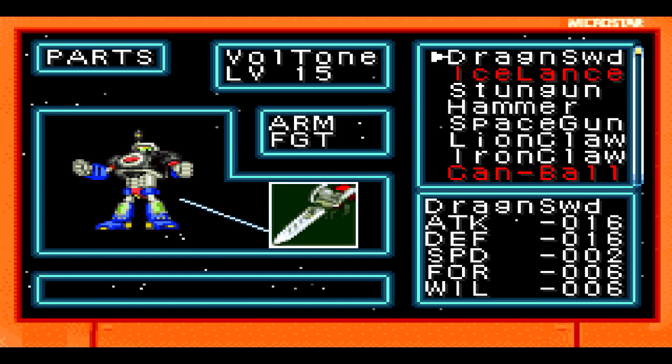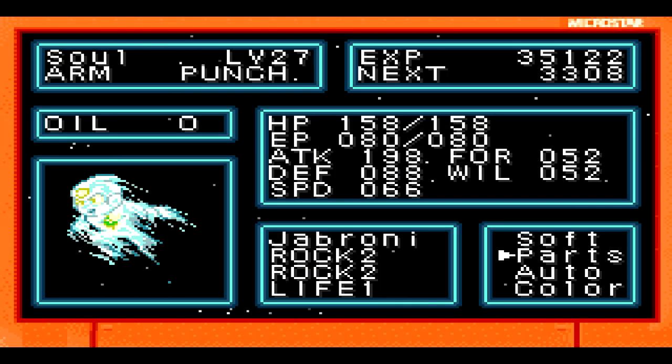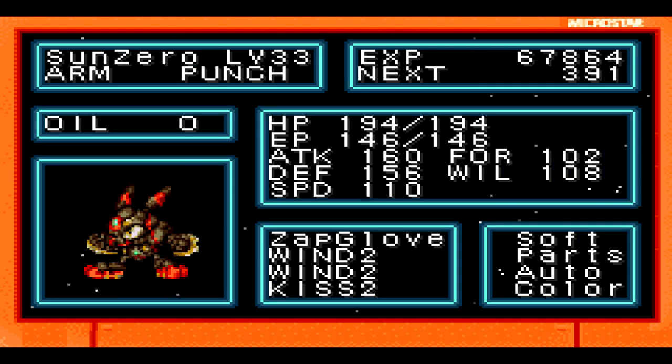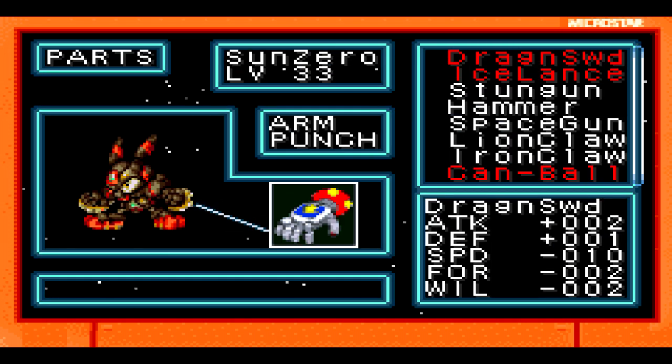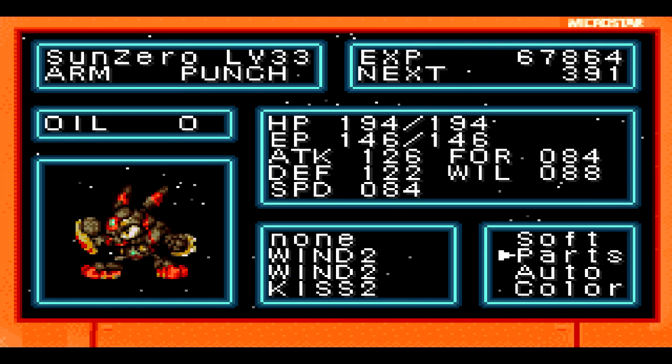We bought this Merc Sword. We're gonna put it on Mr. Boltone. We also want to upgrade Sun Zero — his arm punch.